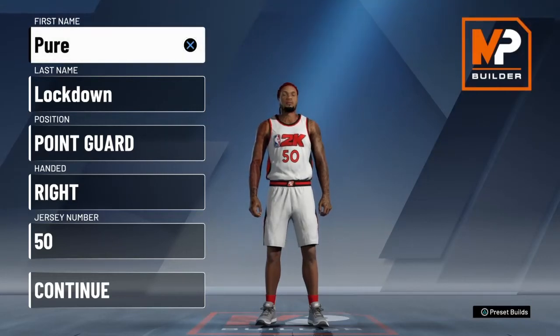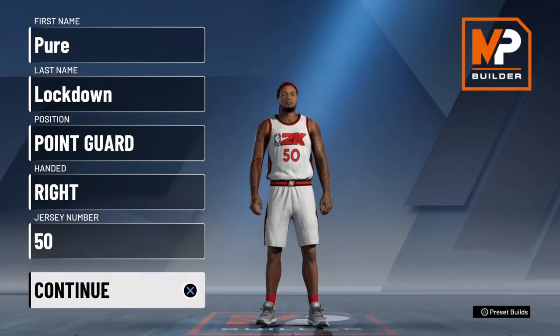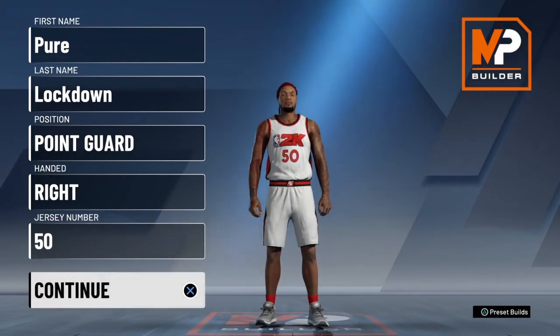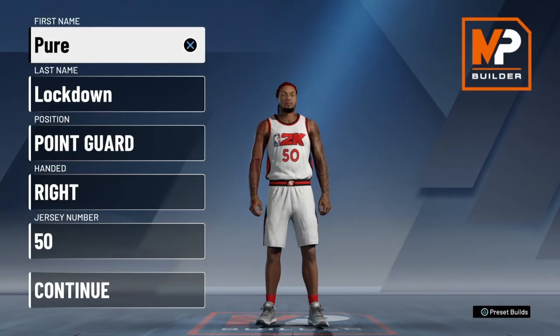What's up YouTubers? I got another build video for y'all today. I got a pure lockdown with a playmaking takeover. I've seen other lockdown builds but I haven't seen anybody with a pure lockdown at the height of six-five. It ain't too hard to make but you do get less badges — you're faster though. Y'all gonna start off at the point guard.